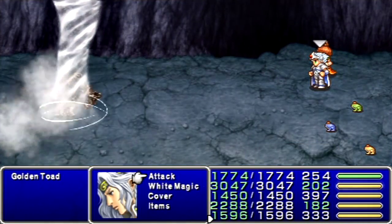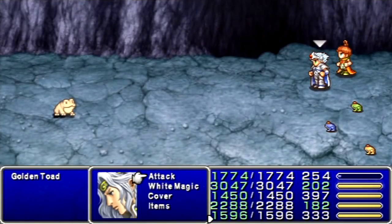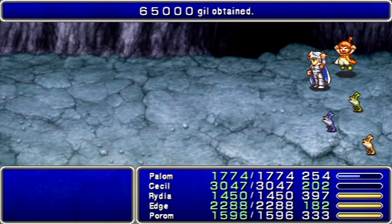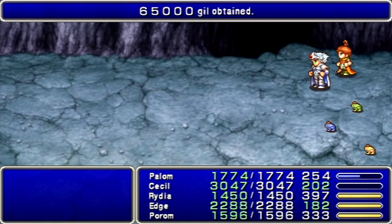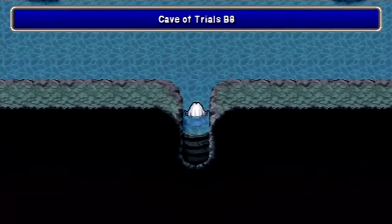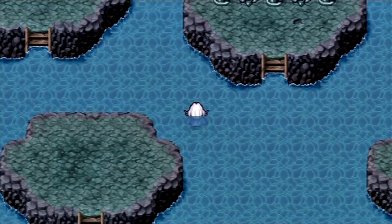The Golden Toad. First things first, I want to use a silver hourglass on them — or any hourglass, it doesn't matter. I want to stop him before it's too late. In order to kill this guy quickly enough, I want to use Tornado on him and then just whack him upside the head. The reason I want to use Tornado and Stop is because, if I recall correctly, if you don't kill him quickly enough, he'll just run away. That was easy enough.